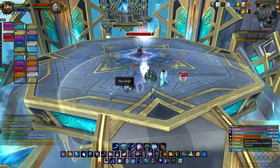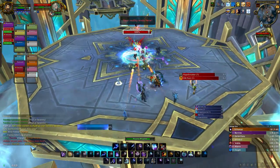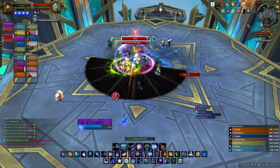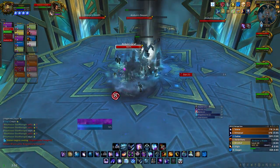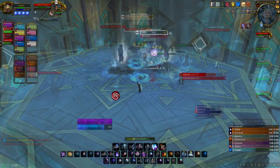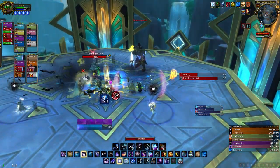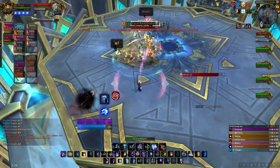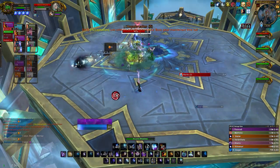After you have collected the orbs, Anduin's Grief will spawn during the King's Mourne phase. You don't need to kill him during the first time you go in — his health will stay so the second group can finish him off easily. After you have killed Anduin's Grief, you can kill Anduin to get his achievement.